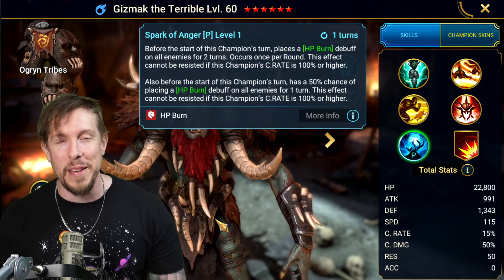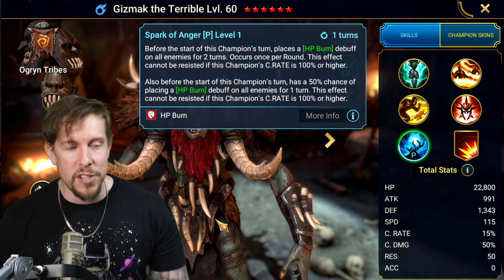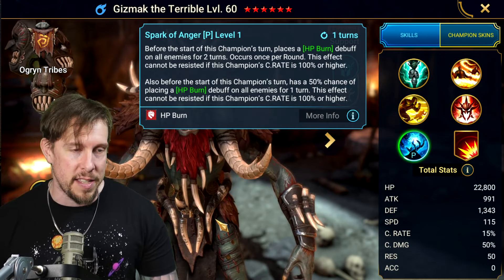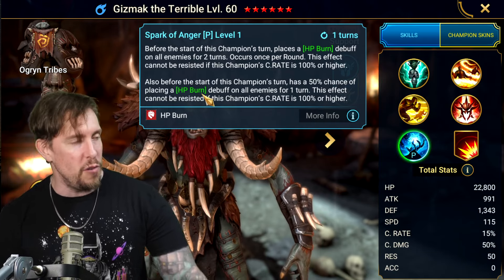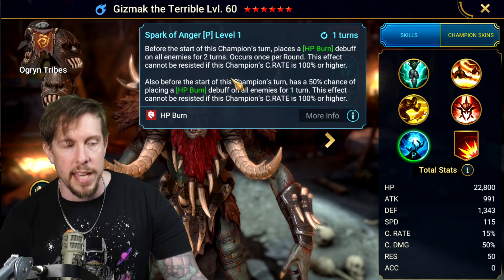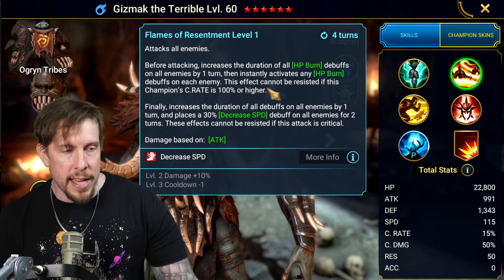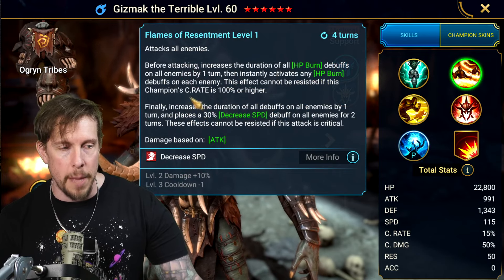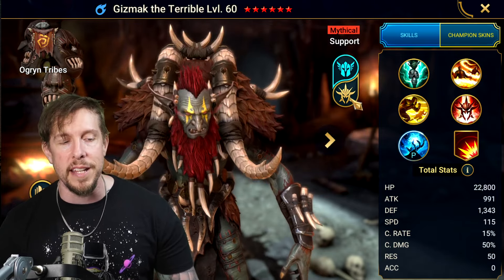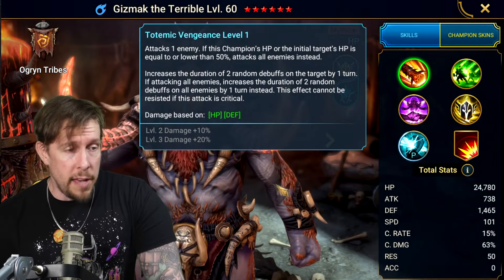Spark of Anger passive: before the start of this champion's turn, places a burn on all enemies — cannot be resisted if he has 100% crit rate. If below 100% crit rate, 50% chance to place a burn on all enemies, cannot be resisted. Even through stone skin it can't be resisted. Nothing in his entire kit can be resisted — super powerful.